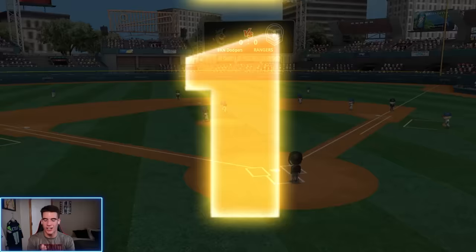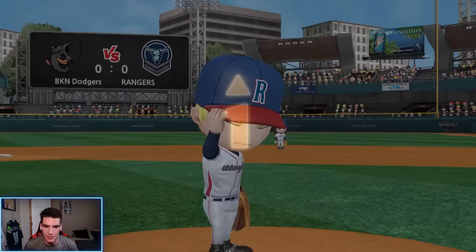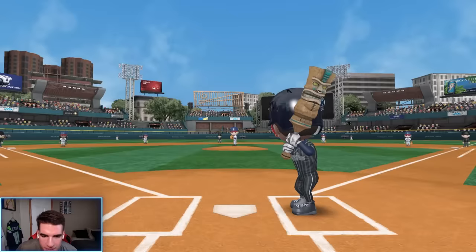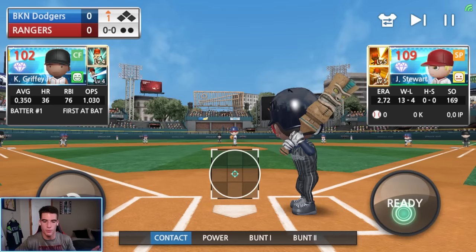All right, here we go. Pedro Martinez on the mound, we're facing off against their number one, their ace. This is going to be interesting. I'm trying to make this as difficult as possible. I know my team's gotten better since World 2 when we did lose. We got Ken Griffey Jr. leading off today. Let's also see what pitches Stewart is working with — he's got a knuckleball and I'm kind of nervous, but also kind of not, because the last time I did a challenge and they had a knuckleball I led off with a home run. We'll see how we do against the knuckleball with contact swing on.